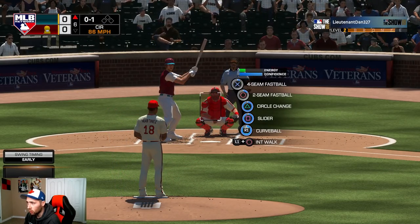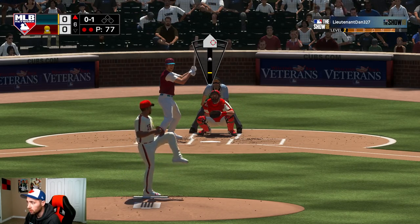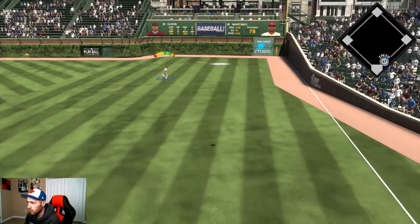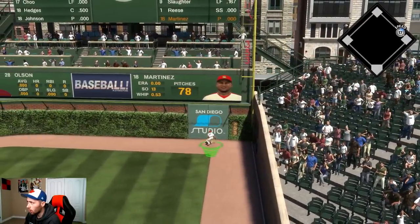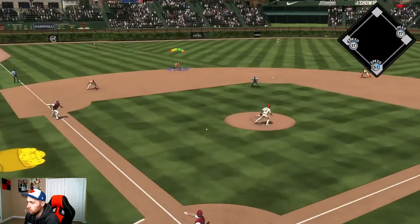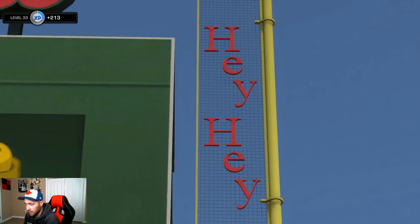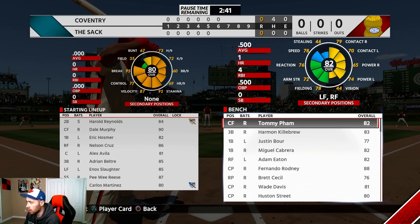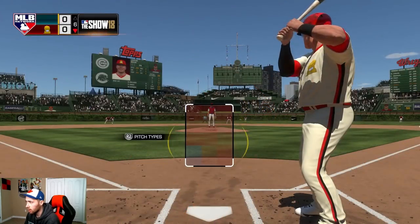It's already the sixth inning and his pitch count is getting up there — almost at 80 pitches. The bullpen is way better than the starting rotation, so it might be a good idea to pull him. He's up first in the bottom of the sixth, so I think I'll take him out. Smart move walking Davis — something bad would have most likely happened otherwise.